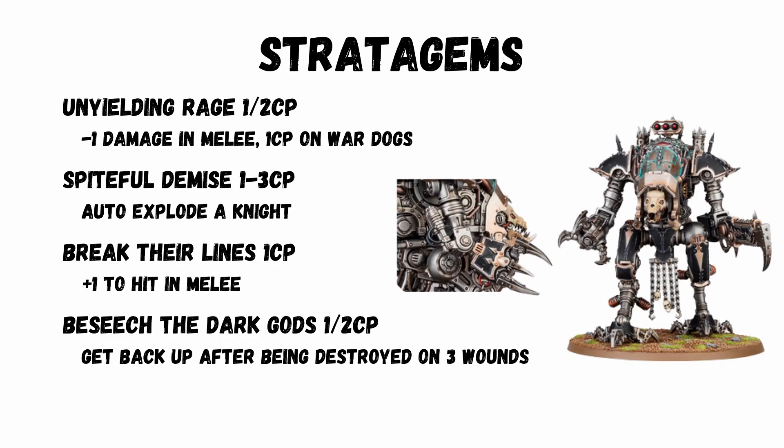There are loads of stratagems available. Advance and charge is gone, and Rotate Iron Shields is now more expensive, but overall nothing is too broken. Highlights include: Unyielding Rage for 1 or 2 CP giving minus 1 to damage in melee (only 1 CP on War Dogs); Spiteful Demise for 1 to 3 CP to auto-explode a knight; Break the Lines for 1 CP giving plus 1 to hit in melee; and Beseech the Dark Gods for 1 or 2 CP to get back up on 3 wounds after being destroyed.